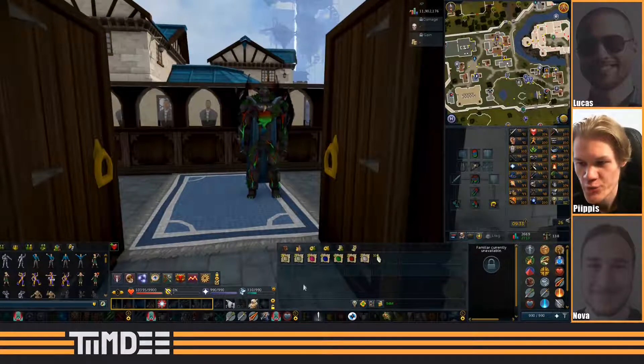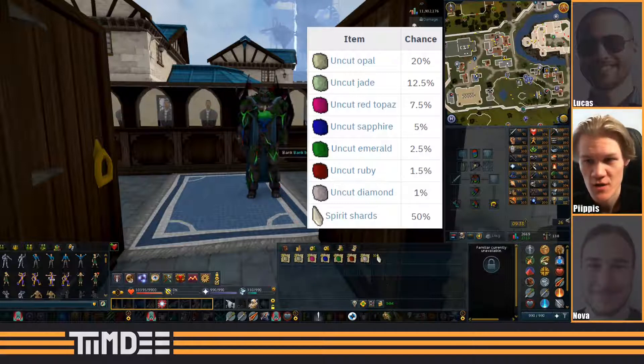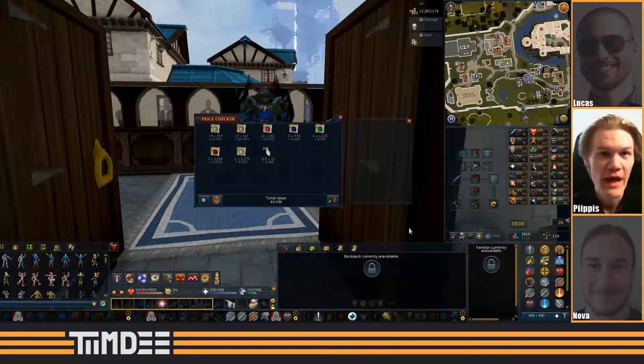When we look at what we got, we got about the expected rate. We got a little bit less sapphires and a few extra spirit shards and jades, but the drop rate seems to be pretty much aligned with what the wiki says. Let's quickly price check this — it's 44k total, and if we have 200 of them, that means there's around 220 GP in every one of them.